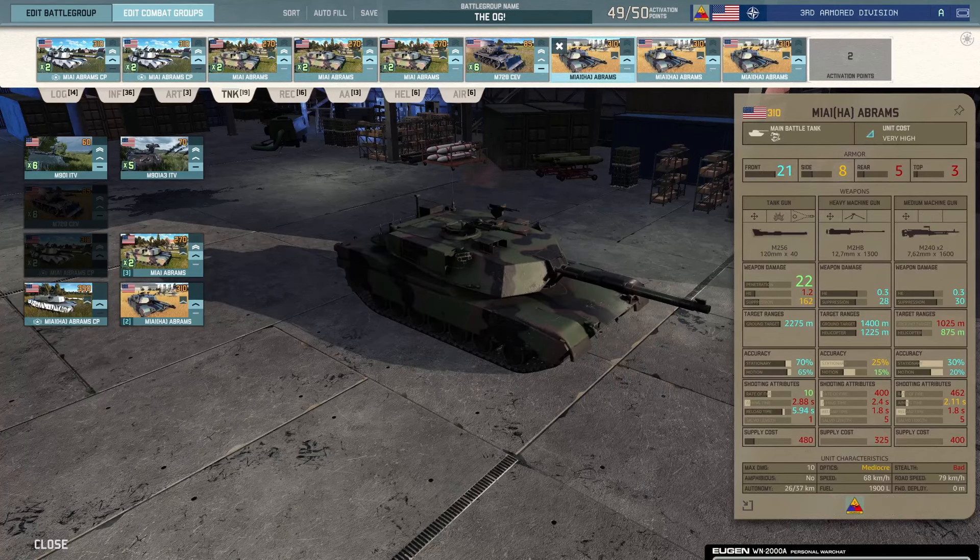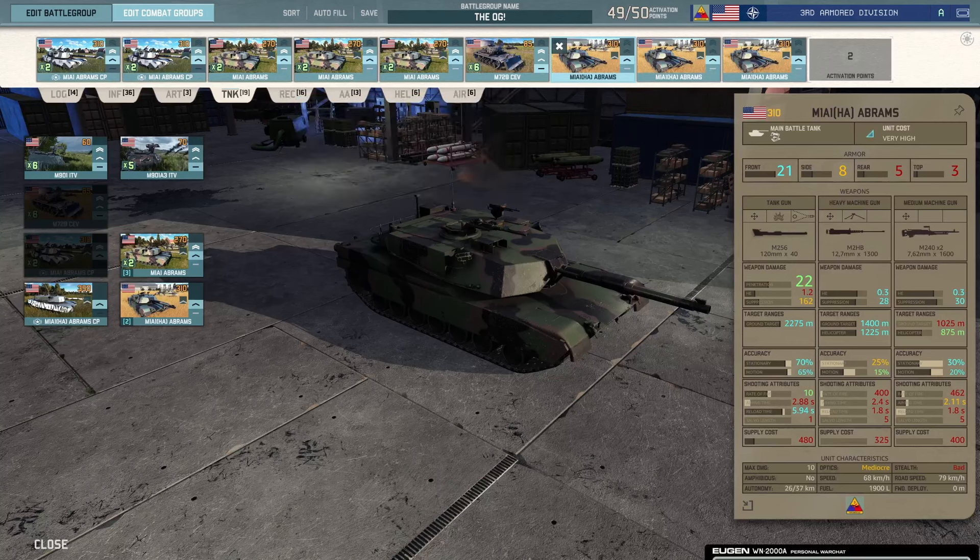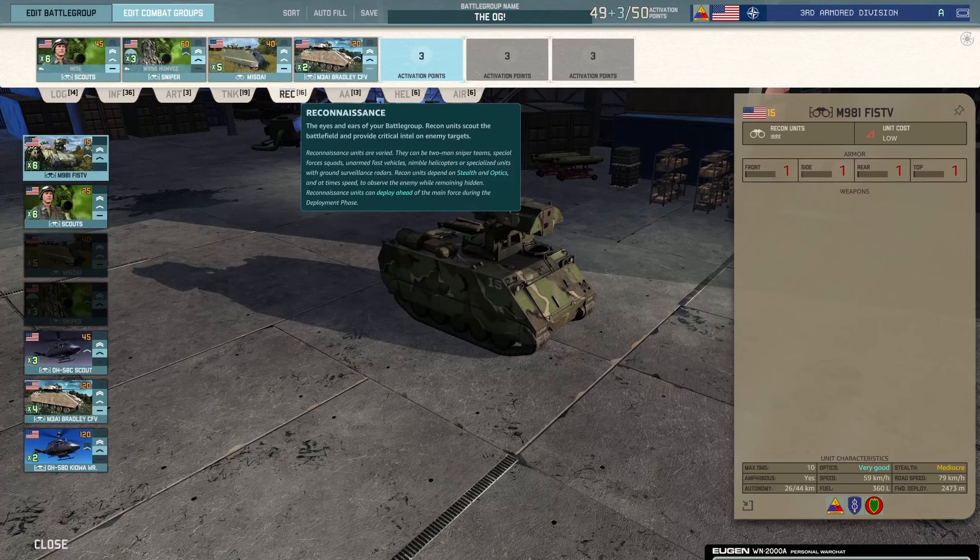The M1A1HA Ace — having three of them is the right number. You sometimes lose one or two to LGBs and then the third can come in clutch. You usually can't afford four since they cost more than three minutes of income each. They're absolutely worth it if they make it to the front line — the penetration and extra frontal armor are great — but you need the support network to keep them from immediately eating an LGB.